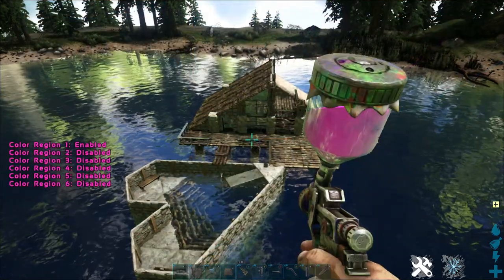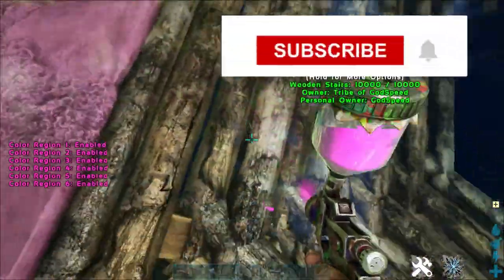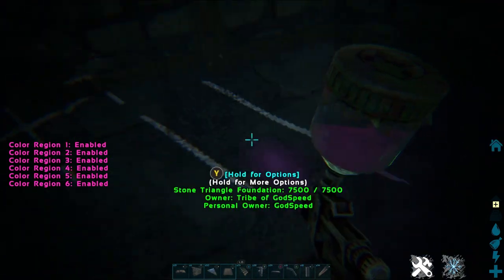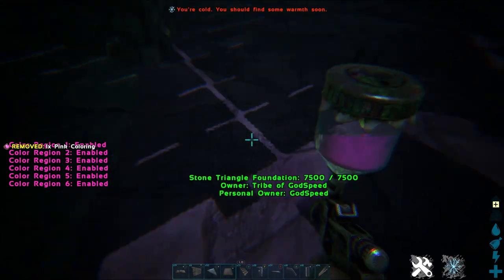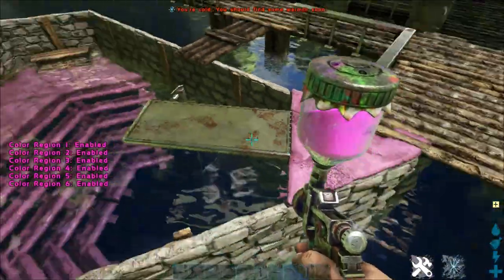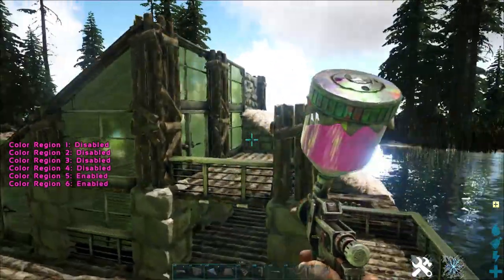Now let's get some paint on this. I'm going to get my pink paint, set all regions, and paint this pool — including the floor of the pool. So with the triangle ceilings, the floor, and the stairs on all regions. Usually I skip the paint job but I thought I'd take you through it this time. I'll deselect some of these regions, keeping regions five and six enabled, and spray the pillars.